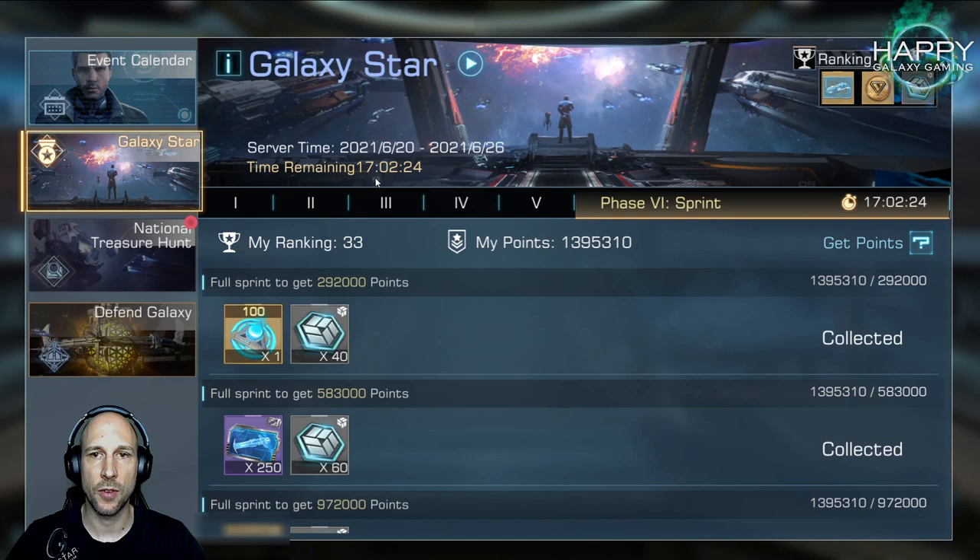It only lasts one day — it started today and we have 17 hours left. I don't really know why Camel added it, but I think it's nice. If the last phase is always sprint, this is something we have to check in the next few events to see if phase six is always sprint or if they start mixing this phase somewhere in between.